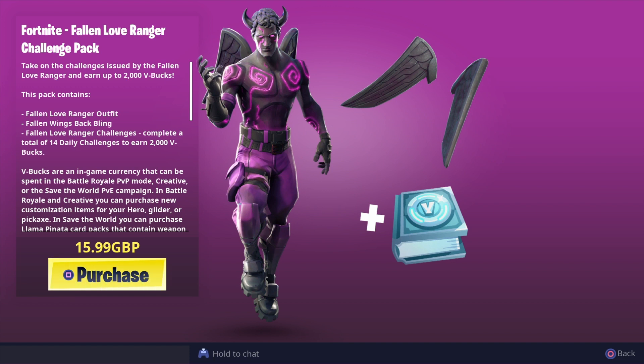This is a weird pack though because you get the challenges and the wings. The pack contains the Fallen Love Ranger outfit, the Fallen Wings back bling, and then the Fallen Love Ranger challenges — complete a total of 14 daily challenges to earn 2,000 V-bucks. That's quite a good deal really, so for 16 quid you get that skin, wings, and 2,000 V-bucks.